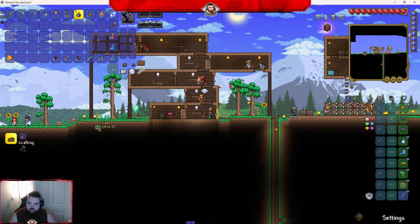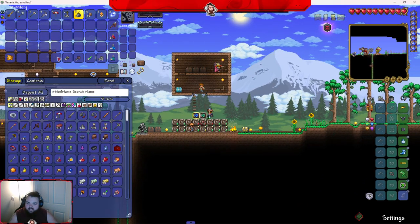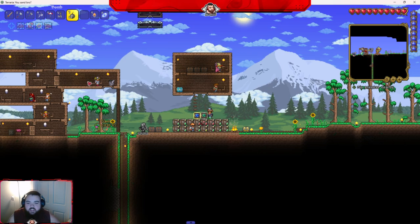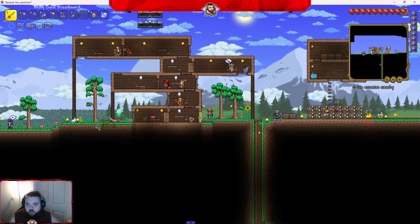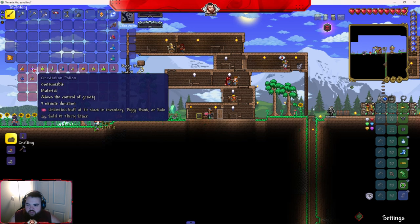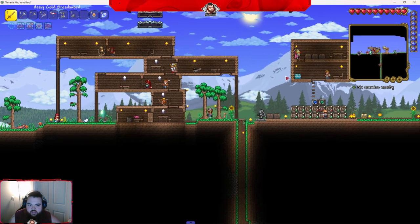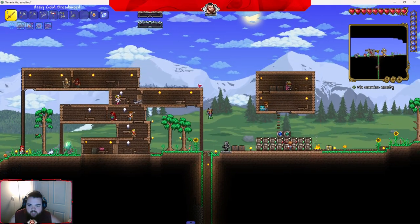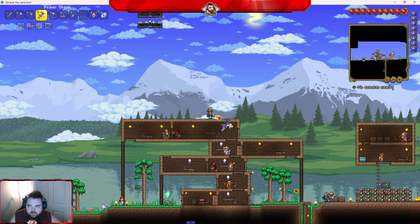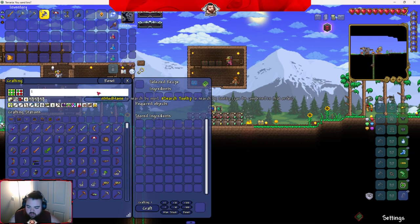I hate not having the Pickaxe Axe. Let's just go kill Golem already — we are definitely prepared. Am I using wormhole potions to go find this stuff? I mean if we've got rope — I've got 500 rope on me and one gravitation potion. You should be able to make infinite rope. Hang on, what was the item? Unlimited rope.